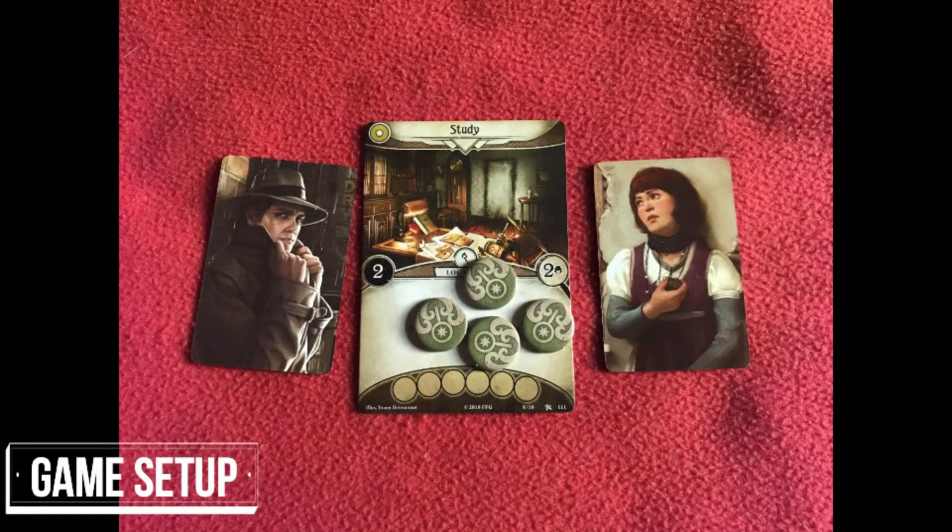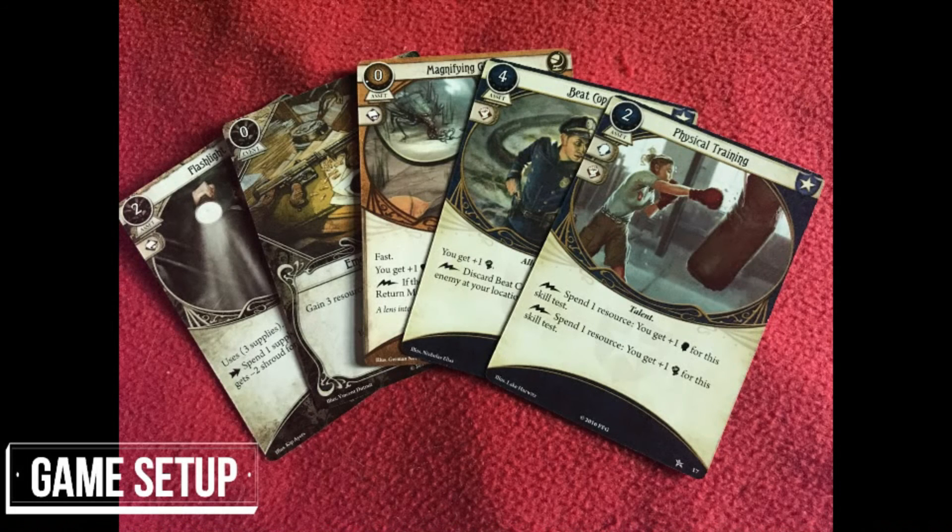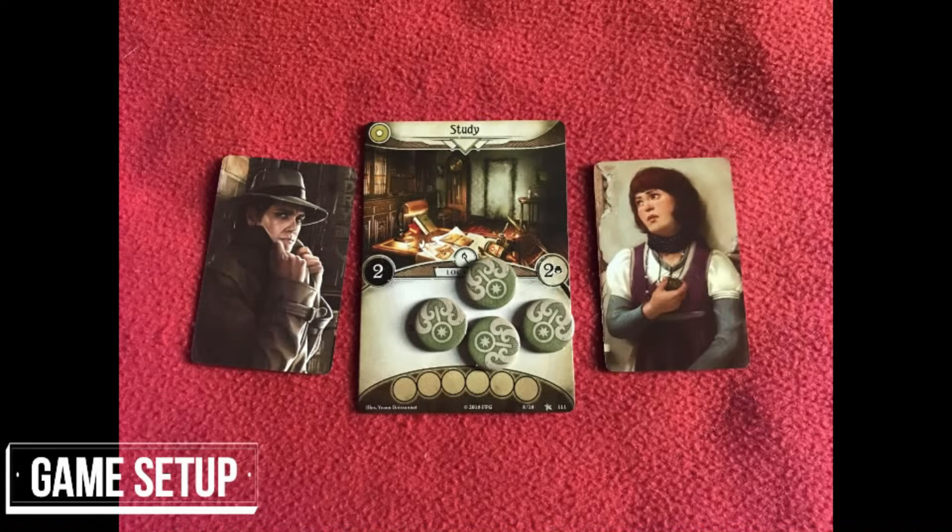The players then shuffle their individual decks and five cards are drawn. Any weakness cards are immediately shuffled back into the deck at this point and another card is drawn into place. Players also have a chance to mulligan their hand by leaving aside any cards they don't want and drawing an equal number from the deck. Then shuffle the deck including the set aside cards. Choose a lead investigator whose decision will be final, and you are now ready to start.